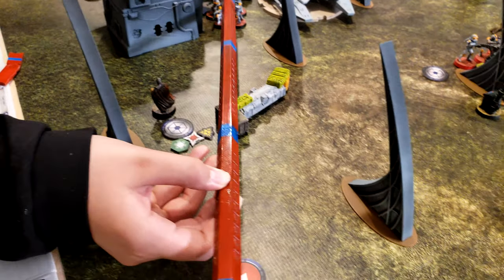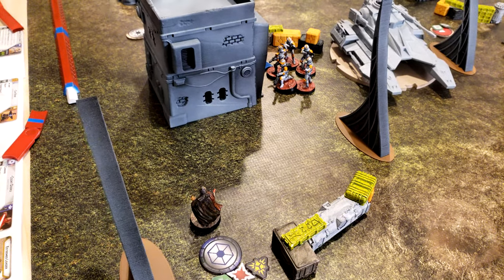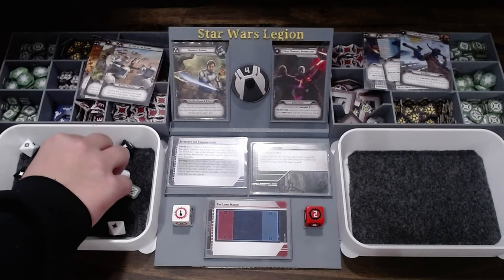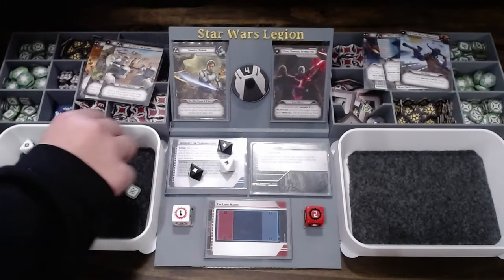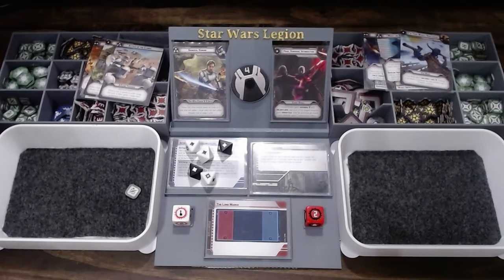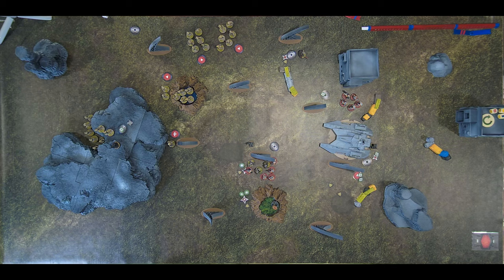Unable to reach the B1 commander, the clones decide to shoot at Dooku instead. He has a suppression token and spends his dodge — after spending tokens, five red dice attack him. Dooku rolls all red dodge results, deflecting most hits and only taking one wound. Surprisingly effective given how durable Dooku is.